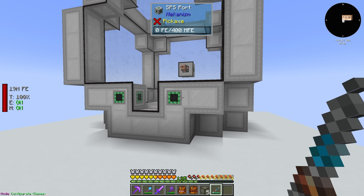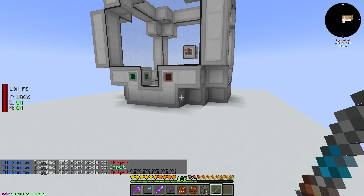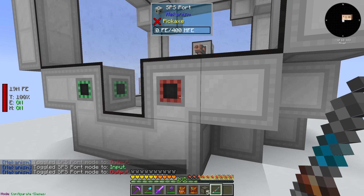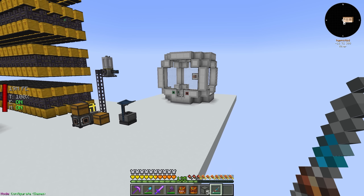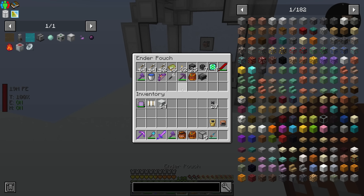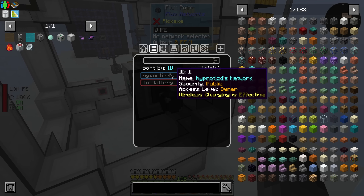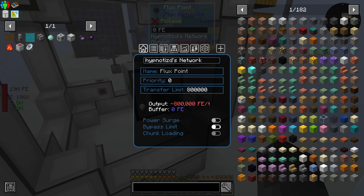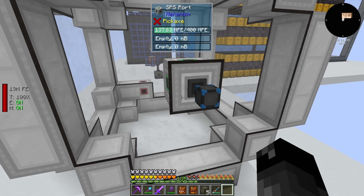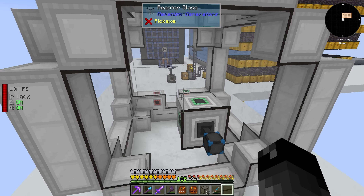We'll configure it with polonium here as the input and have antimatter come out on the other side. Now we need to provide it with power. Is this little flux point going to be enough? It won't use power until we actually... oh, I guess it is using power. It's filling the internal buffer. So let's bypass the limit. I guess we can send 400 million FE per tick. That looks promising. Now we need to get the polonium in there.